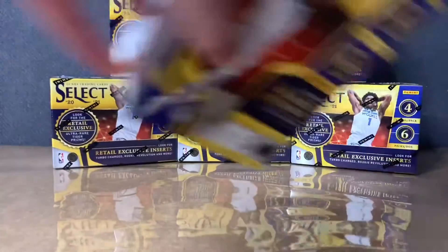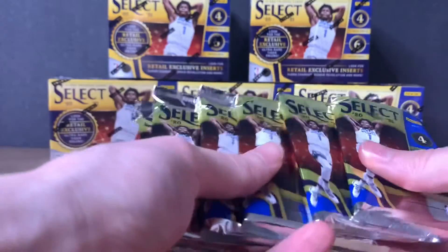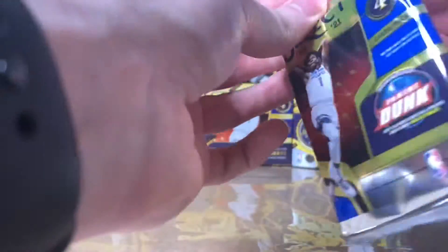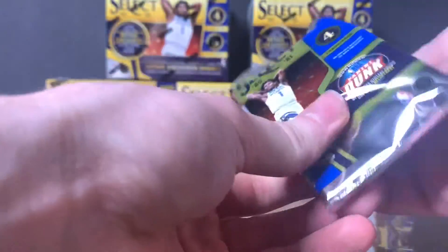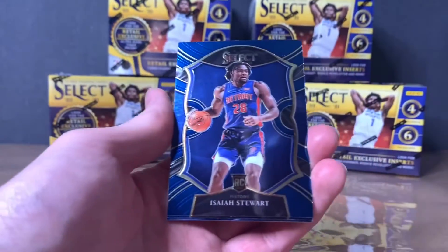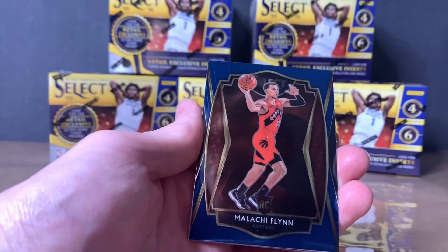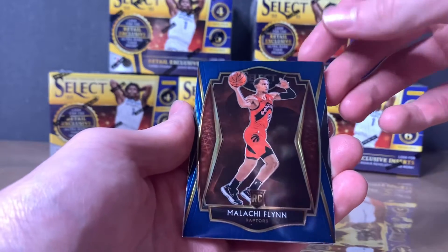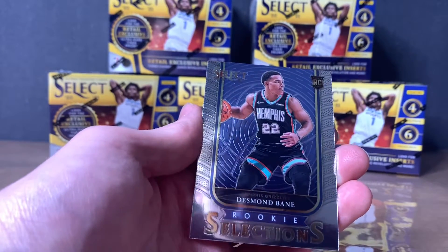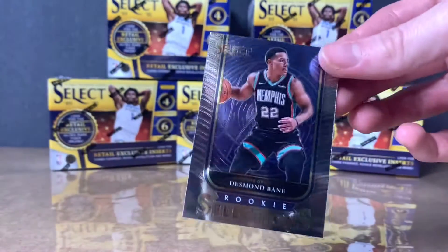If any of you have seen any of my recent shorts, I've been posting a couple of pack openings. Got six packs here. Getting into the first one — from my shorts I've posted a couple pack openings and we got some pretty sick pulls. We got Isaiah Stewart rookie, DeAndre Ayton, Malachi Flynn premier level rookie, and Desmond Bain rookie selections. That's actually pretty sweet.